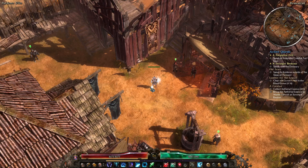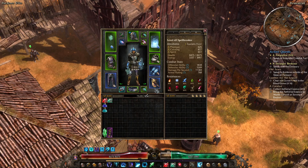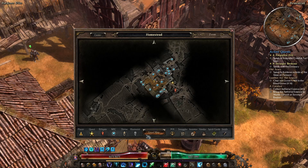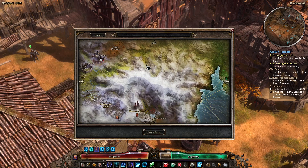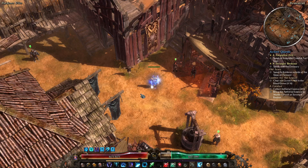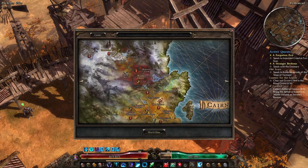G'day folks and welcome back to the channel for episode number 25 of our Cold Trozan's Sky Shard Spellbreaker playthrough, where it's time to clean up a few of the homestead quests and then head up to Fort Icon. Normally I spend the first 5-10 minutes of each episode waffling about gear changes and whatnot, but we're not doing that today — we're just jumping straight in.